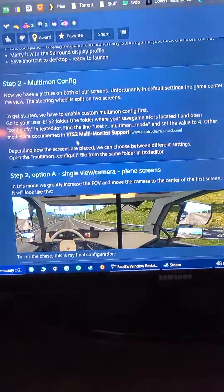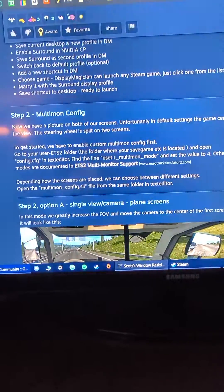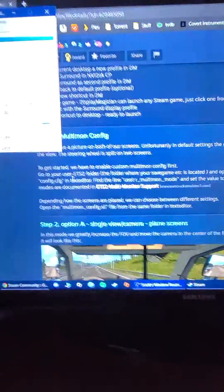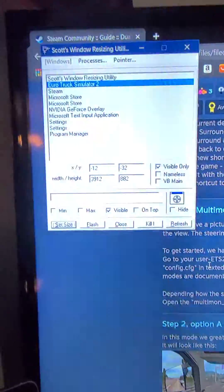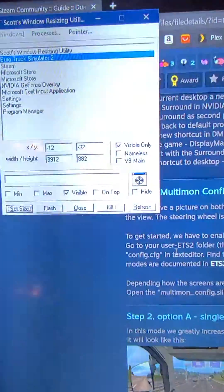To get a dual screen setup without NVIDIA Surround, you want to get a program called Scott's Window Resizing Utility. I found it on the internet and I will show you how to use it.